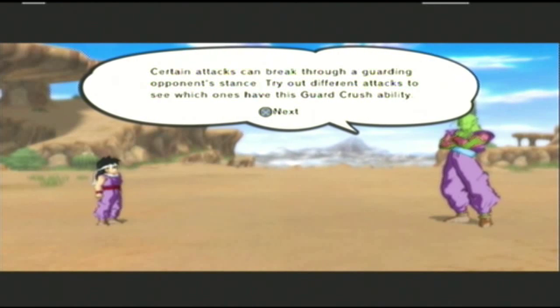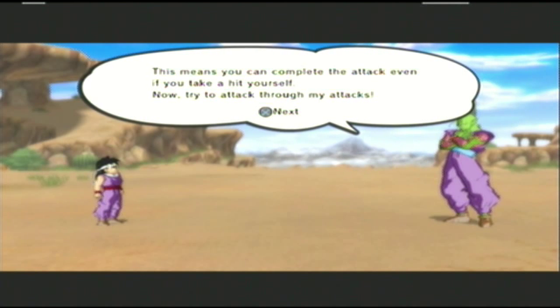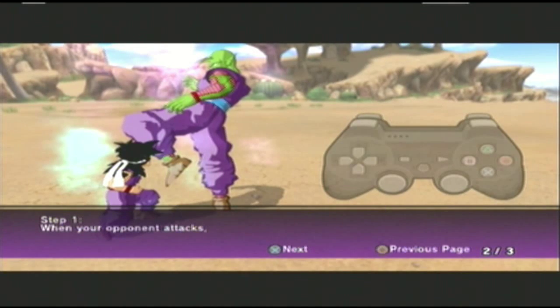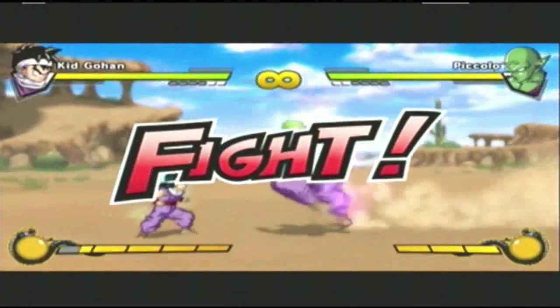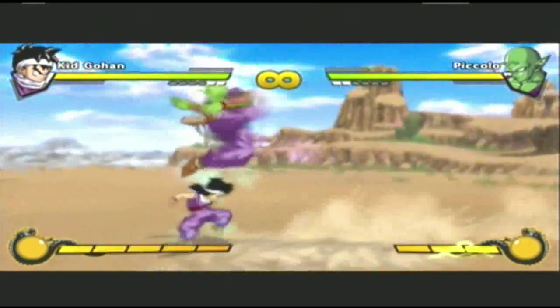Certain attacks can break through a guarding opponent's stance — try out different attacks to see which ones have this guard crush ability. Most smash attacks have an attack-through effect, which means you can complete the attack even if you take a hit yourself. This is the main reason to use a heavy attack, because your opponent is bringing up their guard quite often and you'll have to break it.